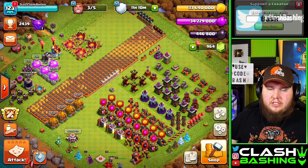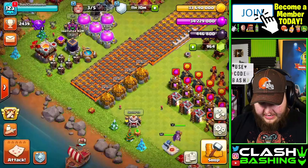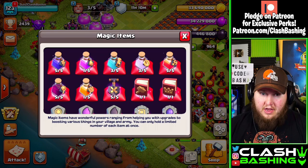At the end of the free pass there's always a book of heroes every single month. I always recommend trying to save that, and we did just that last month. We saved that book of heroes so we can get at least one hero upgrade done before we head into CWL. We do have a little bit of wiggle room here.